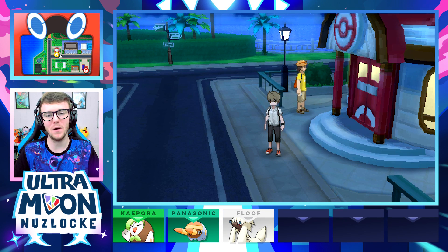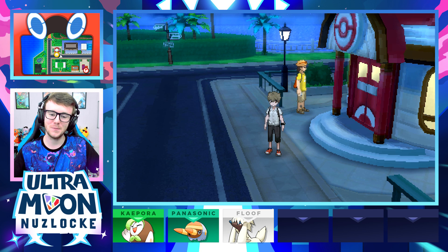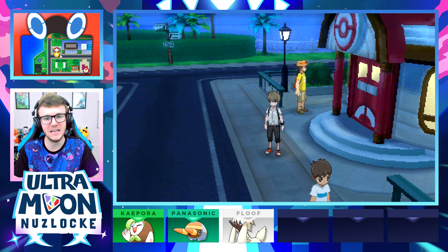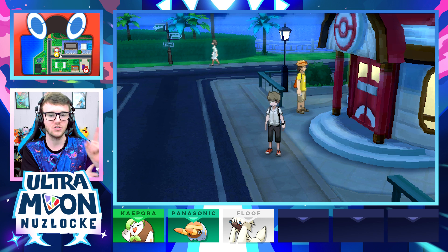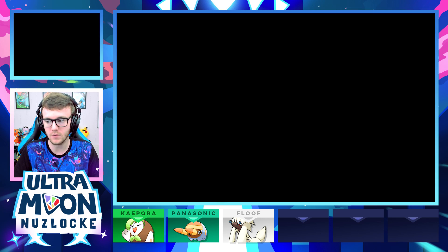Gameboy Luke here, welcome back to Pokemon Ultra Moon Nuzlocke. Last episode we took on the grand trial and beat Hala, getting us our Fightinium Z. I quickly ran off to Iki Town between episodes to get that totem sticker we saw so I didn't miss out on it. Team is looking pretty fuego right now.